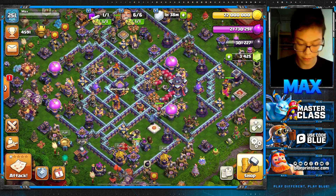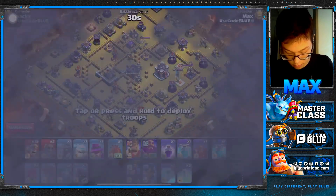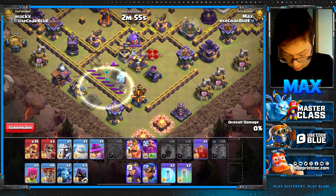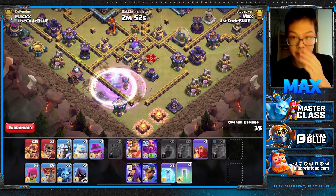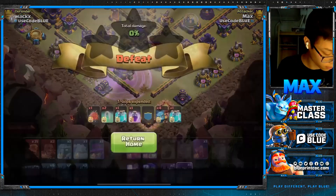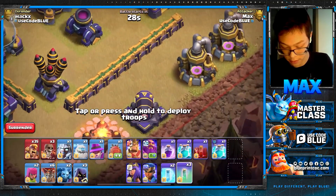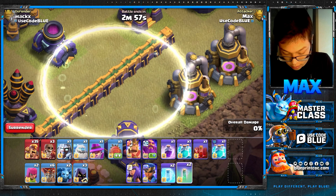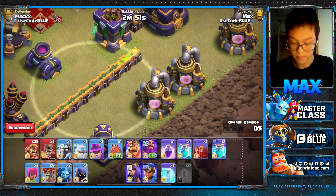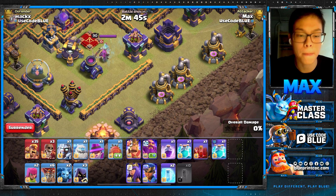You can either count to 4 right after you drop the first Invis — so that would look like: drop the Invis, 1, 2, 3, 4, drop the next Invis. Or the other thing you can do is watch the Invis, which actually has a little visual cue you can see when it starts to fade. You can notice it starts getting faded a little bit and that can be your cue — that works just as well if you practice it a few times.